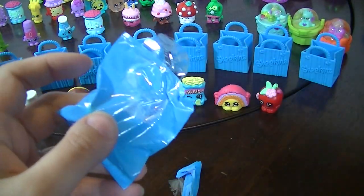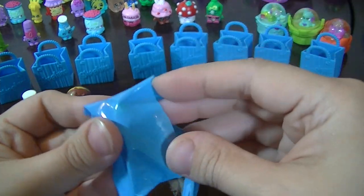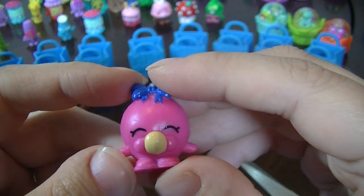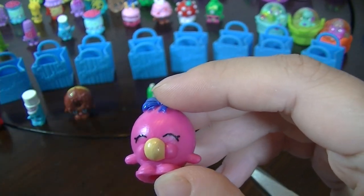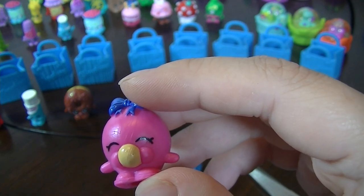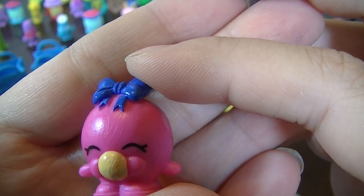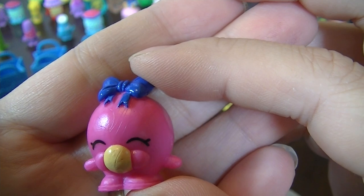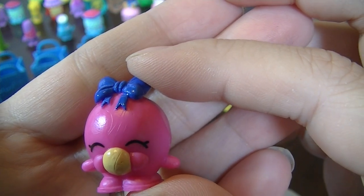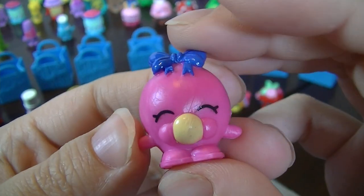And then my last blind one for today. And this is Pink Bubbles — she's under Sweet Treats, and she is rare. I don't think I have a Pink Bubbles yet. I know I have a green one, but yeah, this is my first Pink Bubbles. She's looking really cute — it's like bubble gum.